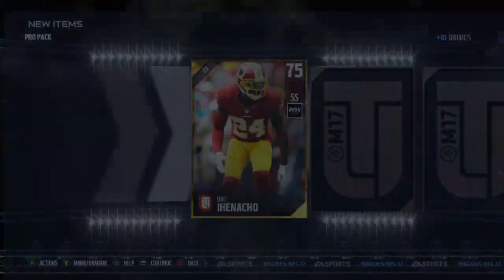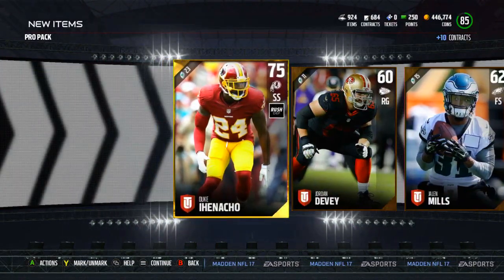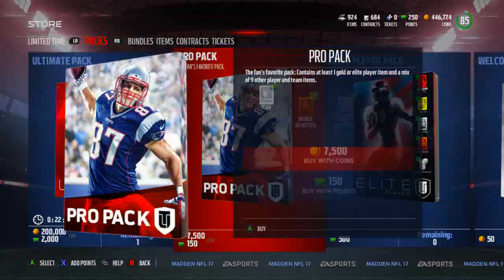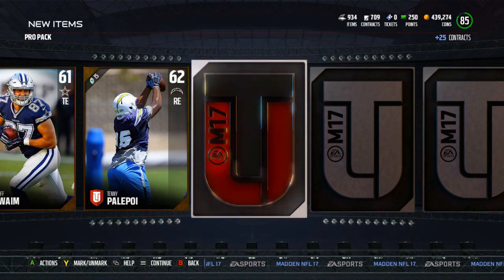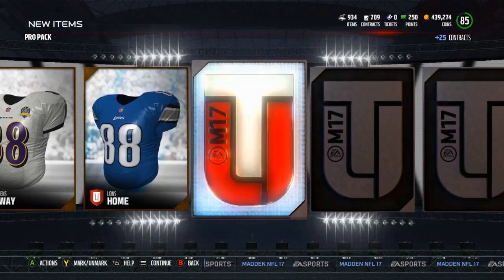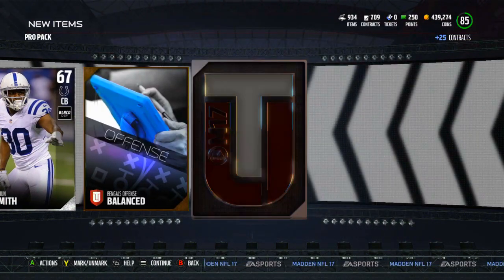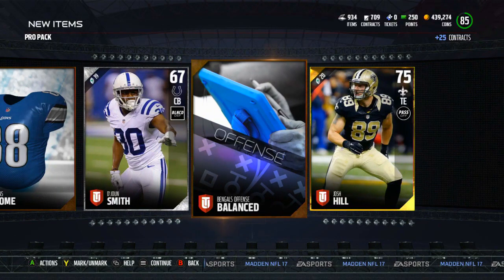We're going to do our final Pro Pack here. Haven't gotten anything yet — no elites, no 80 overalls or anything. Got a Duke Ayanacho — that dude's name is awesome. Last Pro Pack, last chance to get that 82 overall Football Outsider super lit pull. I don't know why they made those — I just don't know what they were thinking. Let's get it, final Pro Pack. Give me an elite to end us out here. And the final card is going to be a Josh Hill 75 overall tight end for the Saints.